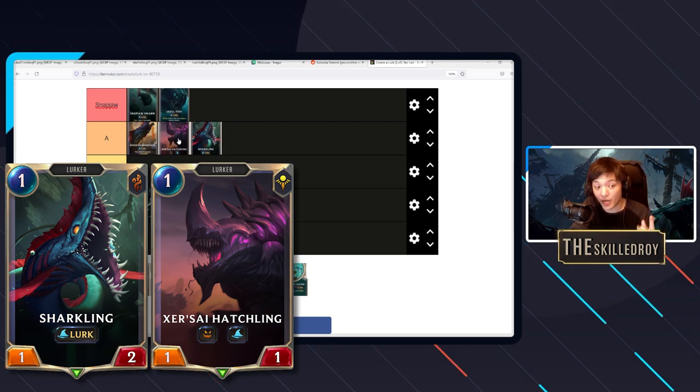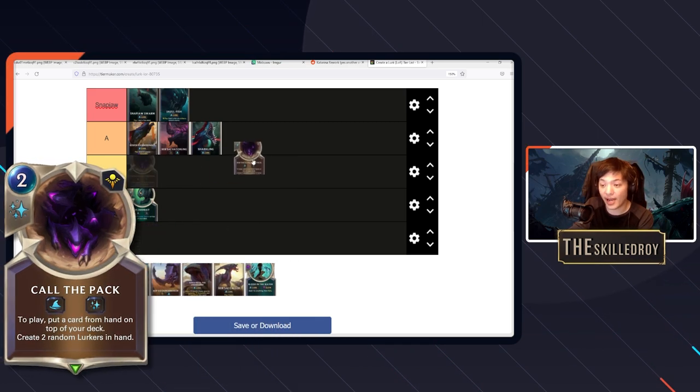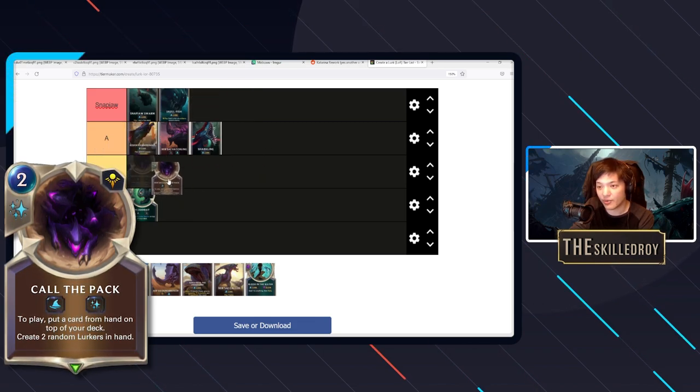Zersai Hatchling's fearsome puts it slightly above Sharkling in most situations, because even in the late game opponents don't want to spend a ping on a one-mana card — they'd rather use it on your spell shields or bigger threats. But both cards are really strong as one-drops that let you develop a wide board to set up for Jawfish, big Reksai turns, and large swings in general.